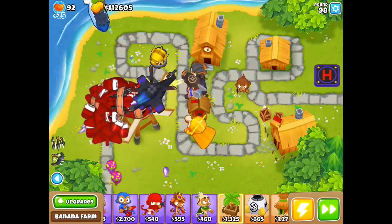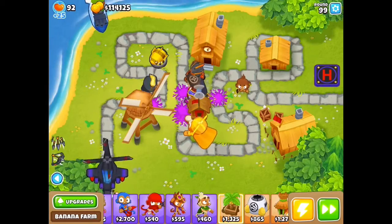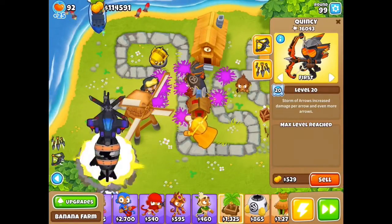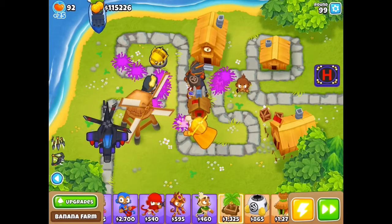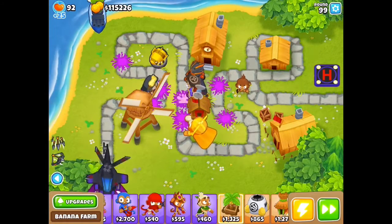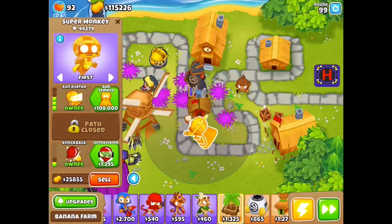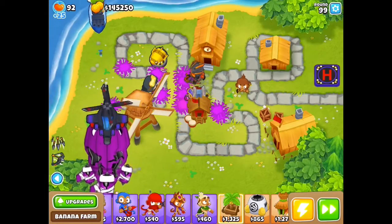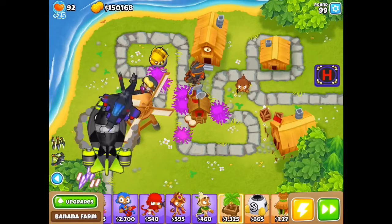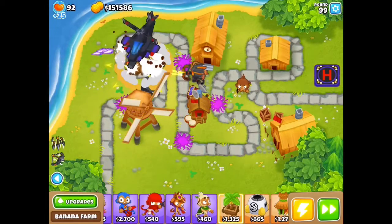And here we go — round 99. I got to play this at normal speed. Round 99 on alternate bloons rounds. There's a BAD on round 99, so we're going to see just how good it is. I sell my Sun God, I sell my Bloon Jitsu, I sell the sub. And look at how quickly it takes care of that BAD.